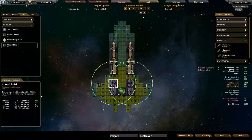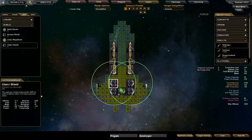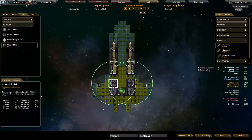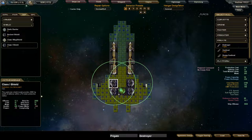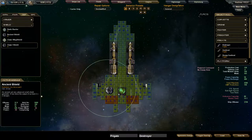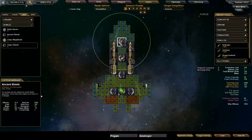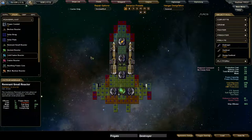Because I need two Class 1 shields in order to get the same shield strength as one ancient shield, which ends up costing more — around 32. So these are technically cheaper overall. It will be glorious. Keep it lightweight, keep it mobile.